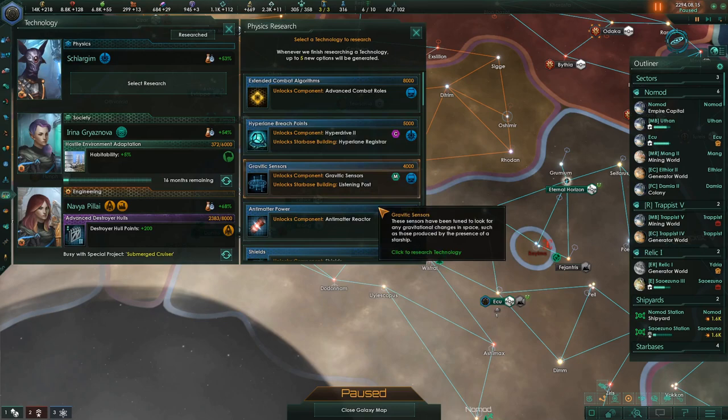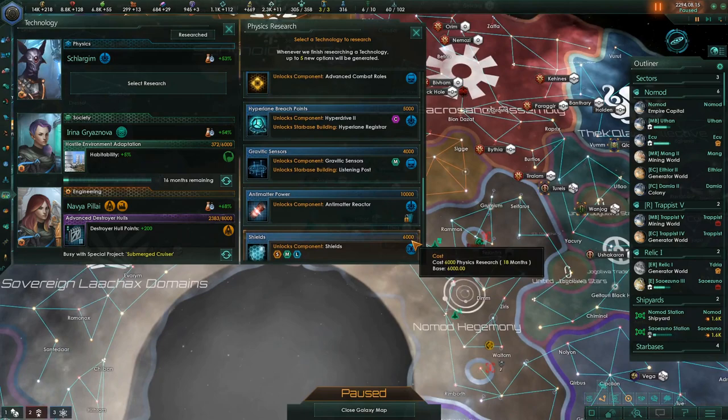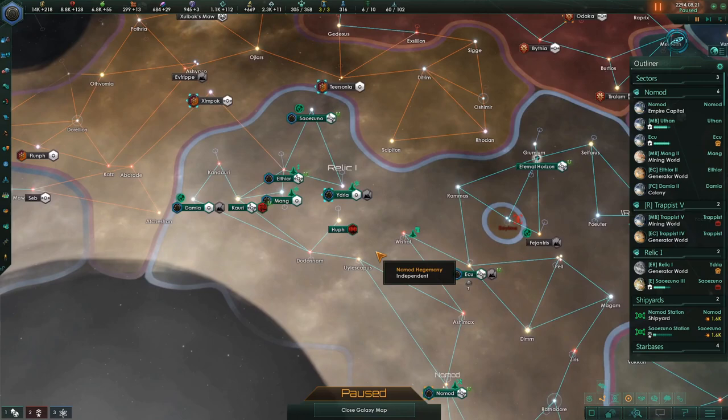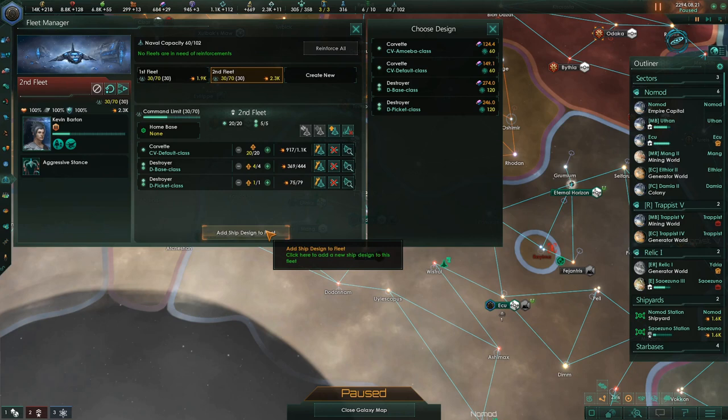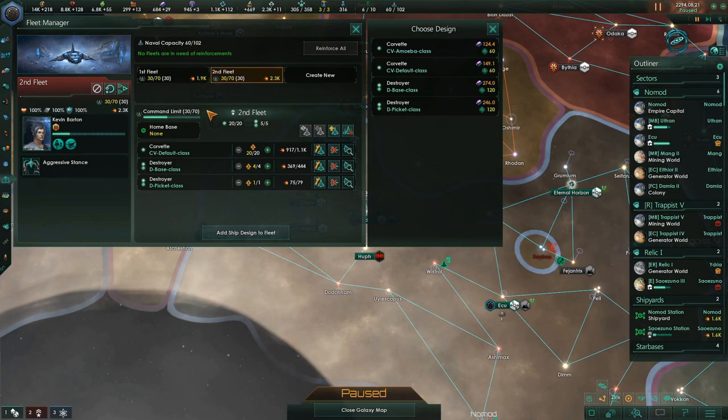Physics research unlocked — we've got a few more physics options: a hyperdrive and an antimatter reactor. I'm going to choose the hyperdrive because it's only 5,000 and it'll be done in a year. We're also going to start building some more ships. Going into the fleet designer, I want to add ship designs. You can go all the way up to command limit 70 — each of our two fleets could go up to 70, which would be 140, but that would push us over our naval capacity right now.